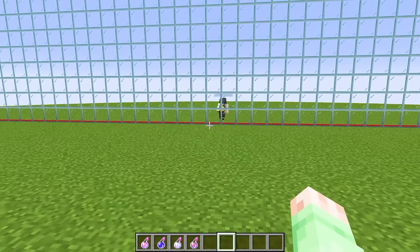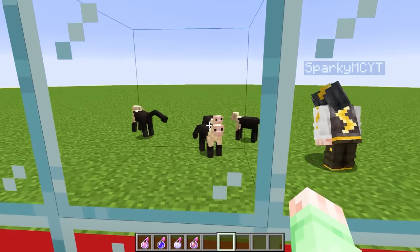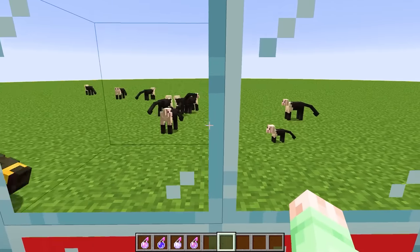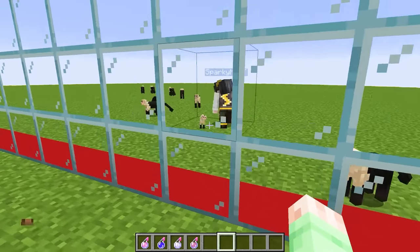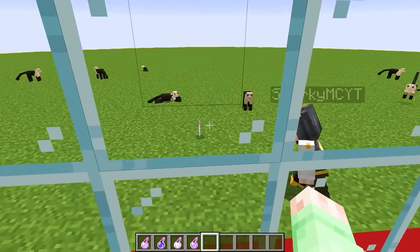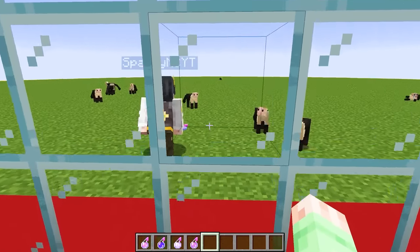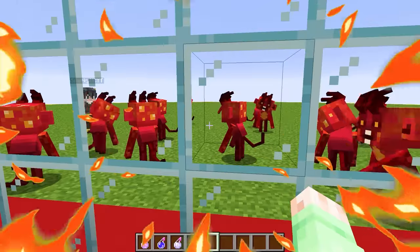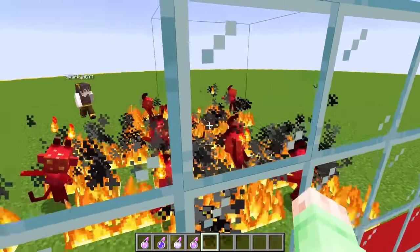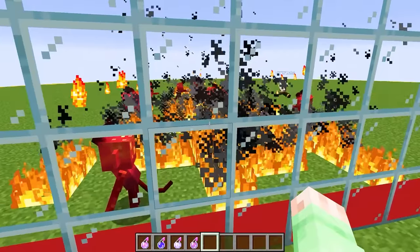Now that the mob battle's officially begun, we can actually start off by cheating with this one-way glass wall, and this is gonna allow us to see exactly what Sparky spawns in. He's actually spawning in a bunch of little monkeys everywhere. These guys are super cool looking, and they look really funny when they run around. And it looks like he might actually be throwing the fire potion, so I guess he's gonna make some fire monkeys. That actually sounds pretty cool. Let's see what these guys turn into.